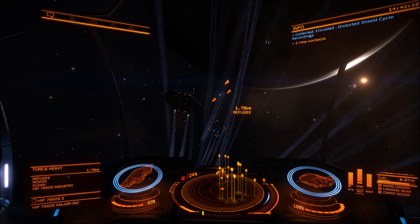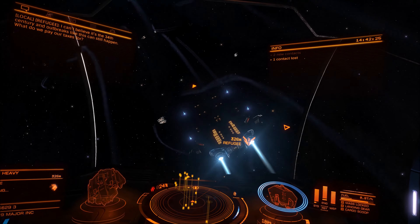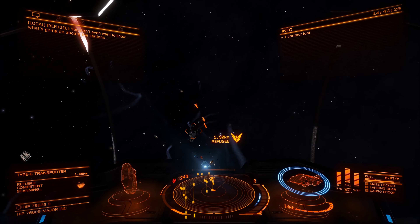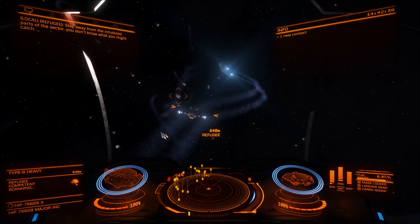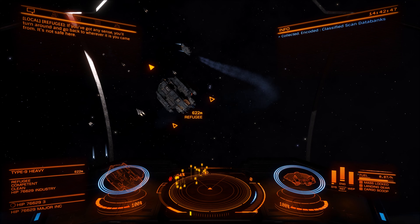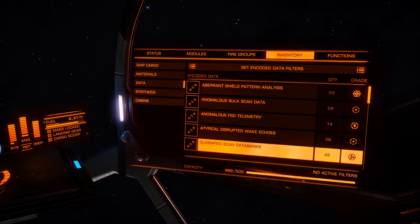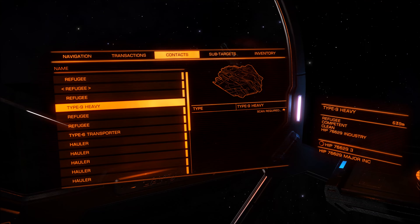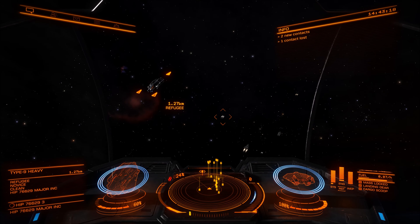This time we got some distorted shield cycle item — that's not what we're after. Selected a Type 6 — nothing that time. Next Type 9 — nothing, nothing again. Your odds are not that high for actually collecting them; you will need to scan quite a lot. There we go — some classified scan databanks finally! It can take quite a while to collect all 50. We've collected 45 now, so I need to collect at least five more. Usually Type 9s have the highest odds.